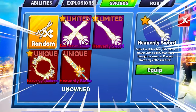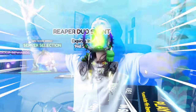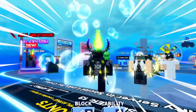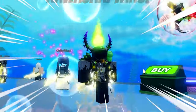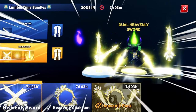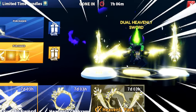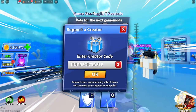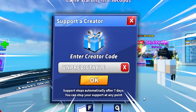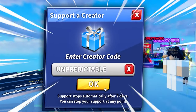I'm going to be showing you guys the new Heavenly Pack and showcasing it to decide if it's worth buying. If you want to win one of these Heavenly Packs, get this video to 200 likes and we'll give it away to a few lucky winners. When using a support creator code, use the code 'unpredictable', click okay, and you're good to go.